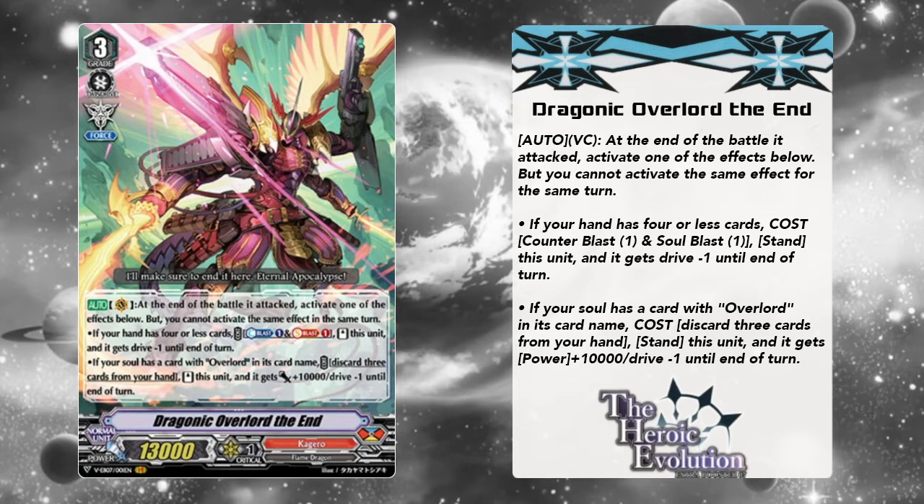When it comes to The End's skills — when The Cross becomes The End by activating the skill — you can always re-stand once per turn. With the Counter Blast and Soul Blast, if you have 4 or less cards, The Cross says you have 0, so you're always guaranteed 1 re-stand. The second re-stand is discarding 3 cards to give The End plus 10k as long as you have an Overlord in Soul. That all depends on the situation — it's a judgment call. There are times where I have a lot of triggers in my hand and re-standing is not the best option. And if my opponent plays a protect deck with protect markers in hand, re-standing a second time might not be the best option either.